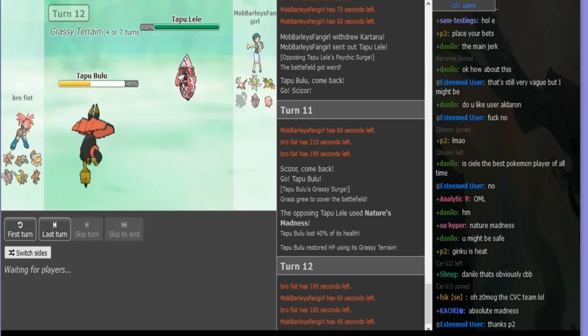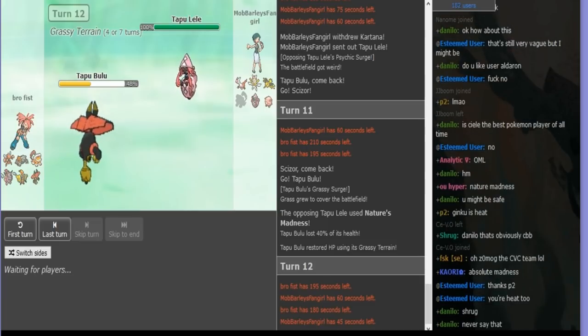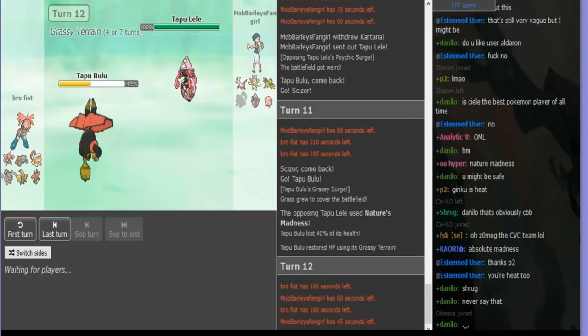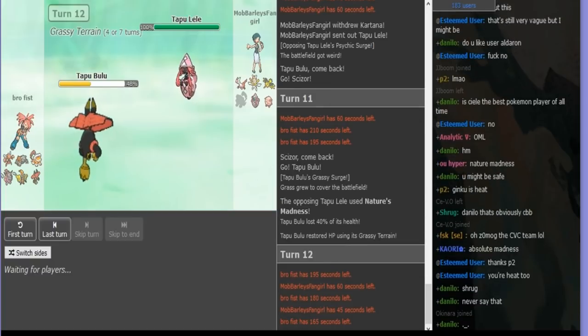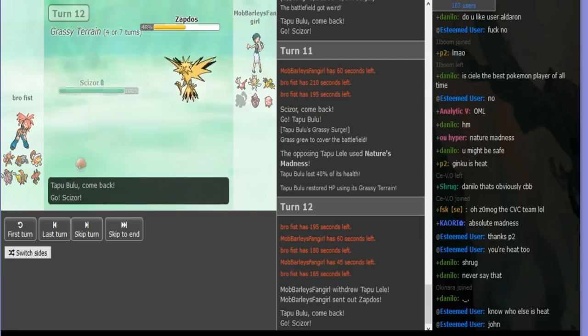Scissor would beat Lele if he knew I didn't have HP Fire, but obviously he doesn't. I really let my timer get low — there was one turn where I kind of just did not think at all. I was just so stressed out by the timer.